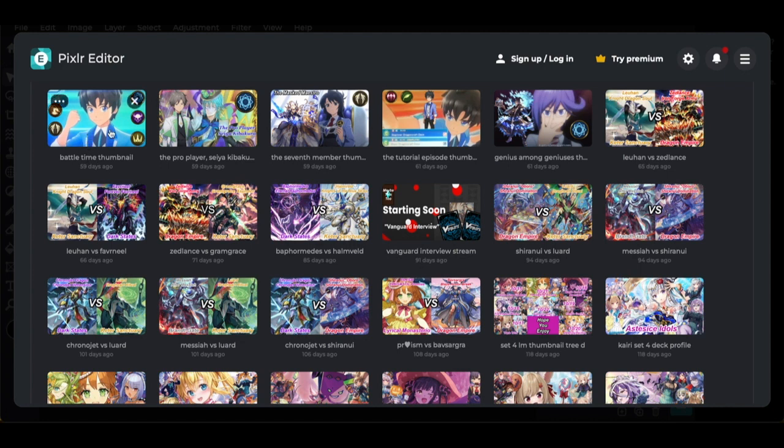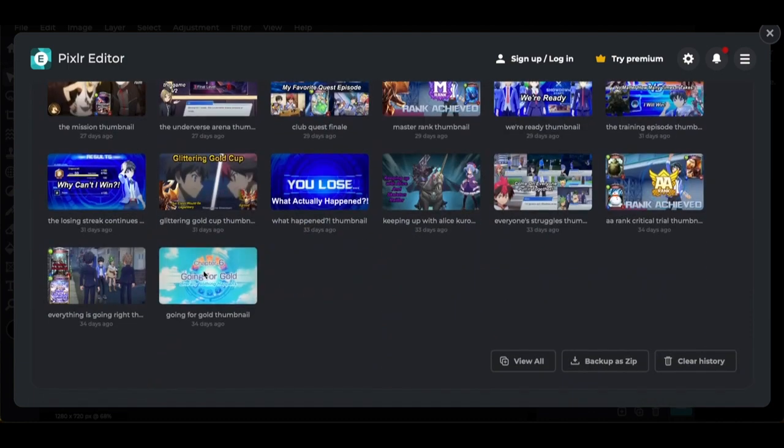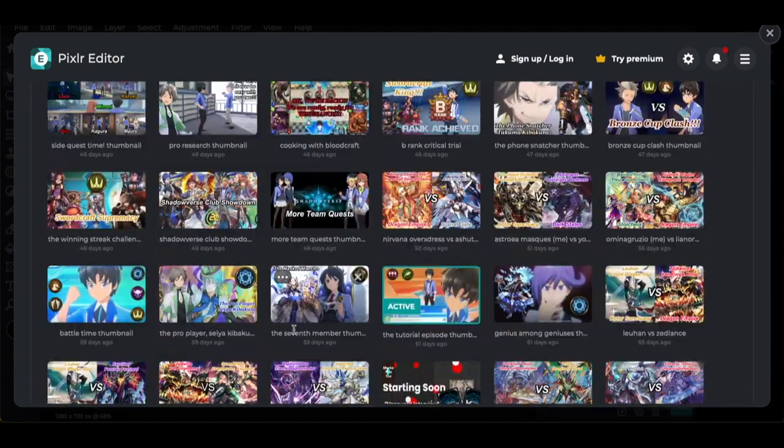The website is kind of disorganized. The next thumbnail is the tutorial episode, where we're getting our first real tutorial match. We're playing against the Bloodcraft and Forgecraft players in the courtyard of Tensei Academy. I wanted to put their symbols up there so we know who we're fighting against. I put a screenshot of Hero's deck and our deck, found our character on the Shadowverse wiki, and took a screenshot of us winning a game against one of them.